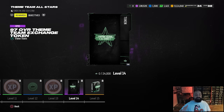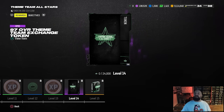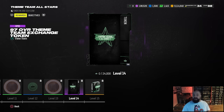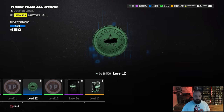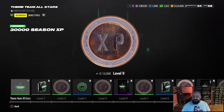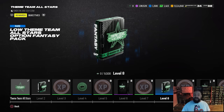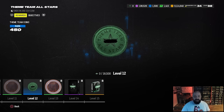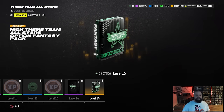We'll break down all the math and the best players to upgrade in a video later today, so stay tuned. You get three tokens in the field pass and three in the solo challenges so far. Going back in the field pass: Level 12 gives 450 Theme Team coins, Level 8 gives a low Theme Team All-Stars option fantasy pack, and Level 15 — the max — gives a high Theme Team All-Stars option fantasy pack.